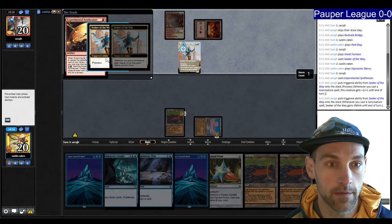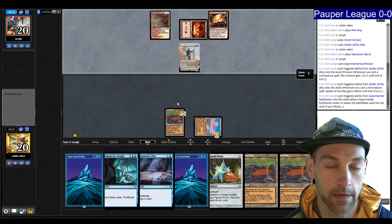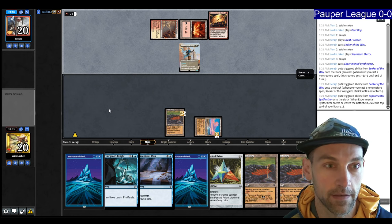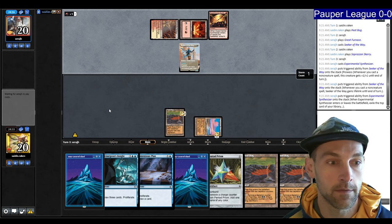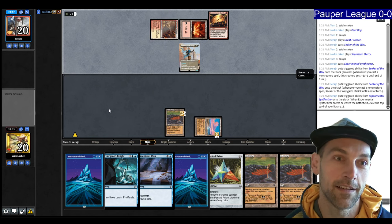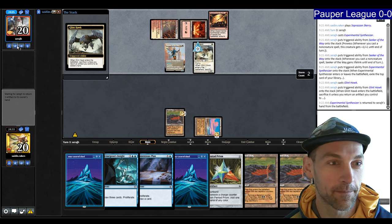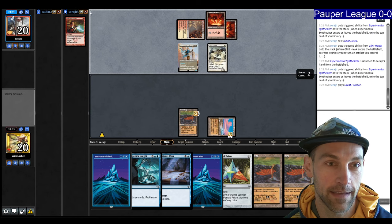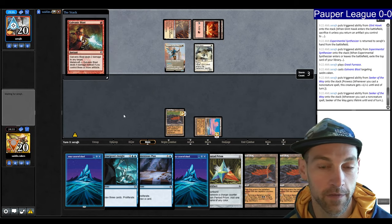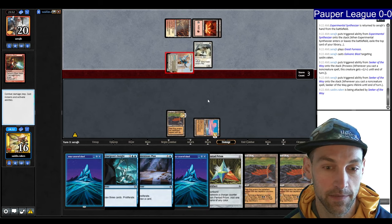They have a Seeker of the Way. The Synthesizer resolves and they find a Glinhawk, picking it up and replaying the Synthesizer. They don't get to do much with their mana. They tap for red and white trying to cast the Glinhawk. From the Synthesizer they find a Galvanic Blast and go four damage to face. We're taking four going to 12. Next turn is going to be at least five damage.